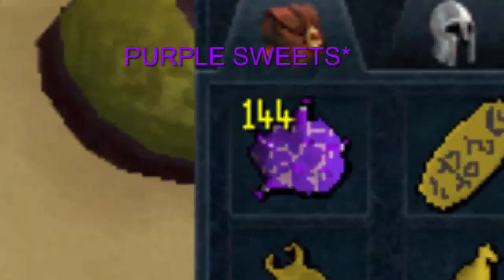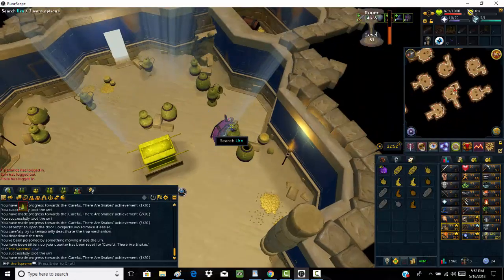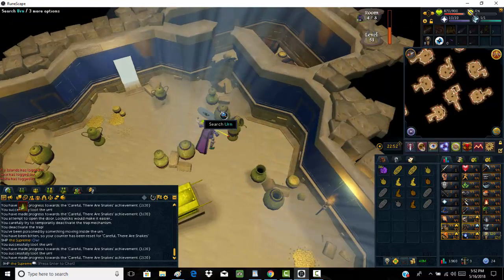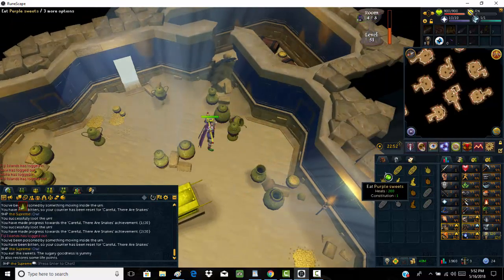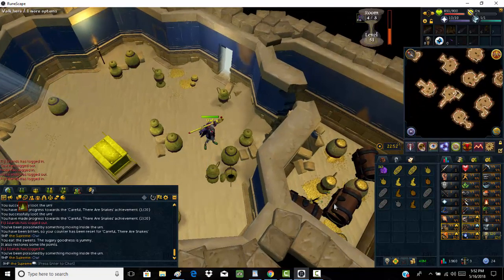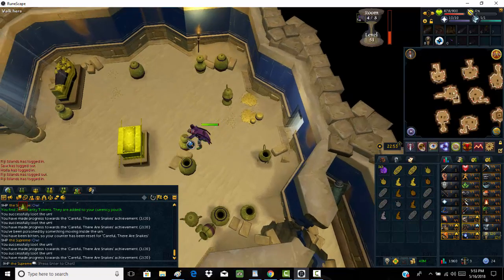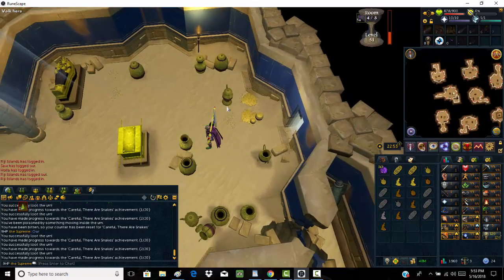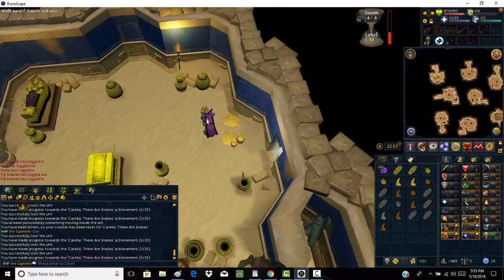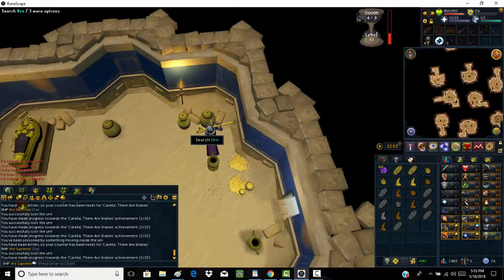I like to use candy sweets because they stack, giving more room for the pieces needed to recharge. Just continue looting and eat those sweets, trout, or whatever you can afford. You're going to be able to loot two rooms at max at this level — loot floor 41 all the way through, then loot 51 and 41 with the remaining timer.